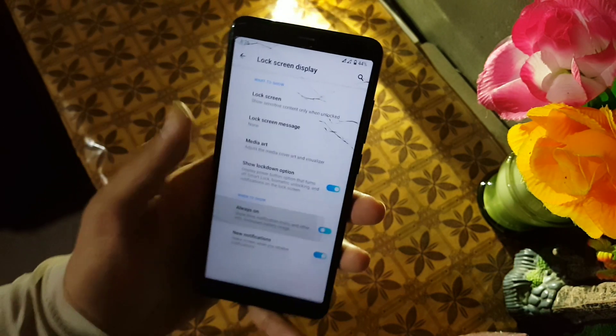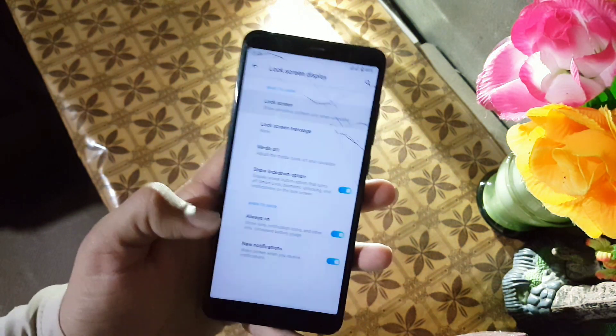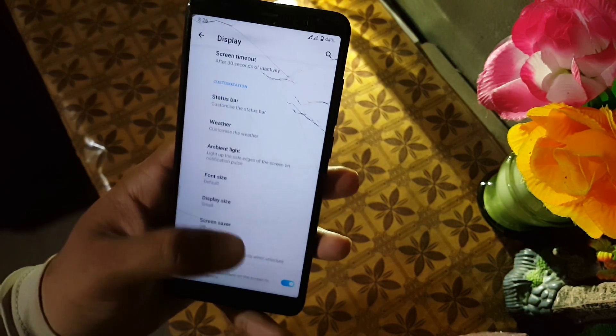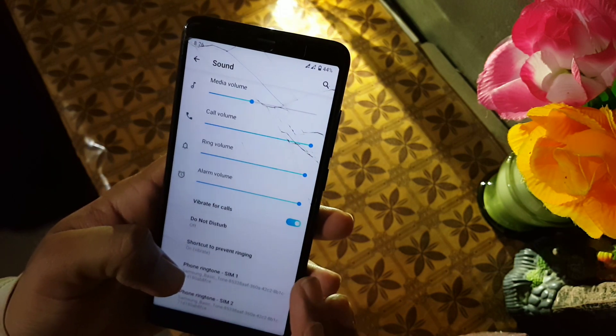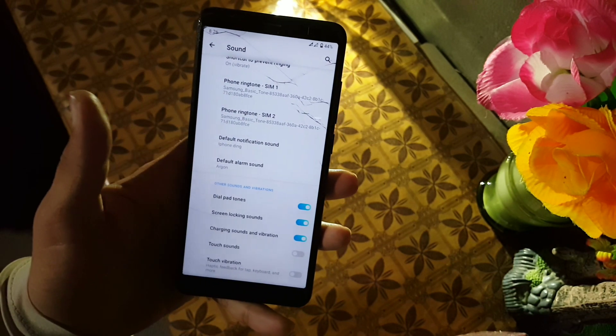Then we have the Screen Saver. In the lock screen we have the Always-On Display which is working well, but we don't have a Samsung-style clock. We also have Double Tap to Wake, which is working fine. In the Sound section, the sound quality of this ROM is good, but we don't have any sound enhancer technology in this ROM.